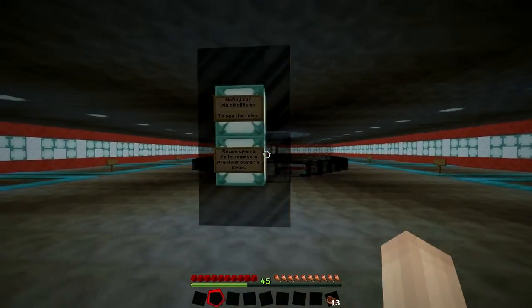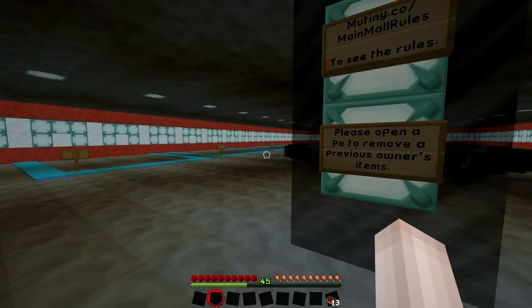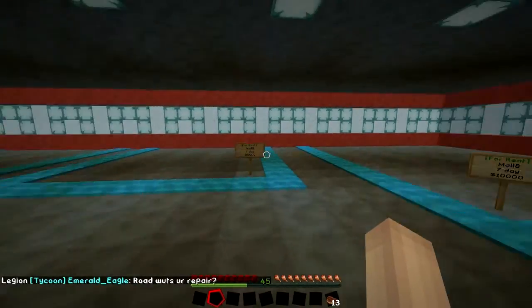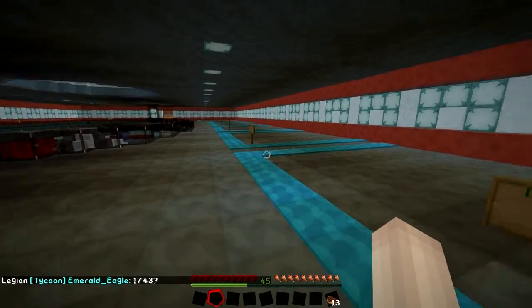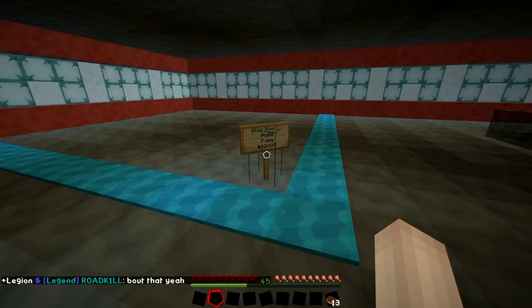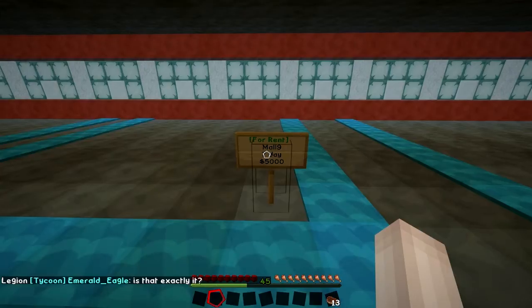On the other side is where the minecart track runs in. The mall does have some rules - you can go to this website up here if you want to read over the mall plot rules and the main shop rules. Basically you are only allowed to have one plot to your name. You can rent the plots - the bottom floor runs a bit higher because that's where most of the warps are. The top floor plots are cheaper: small ones are five thousand dollars a week, corner plots are ten thousand dollars a week.